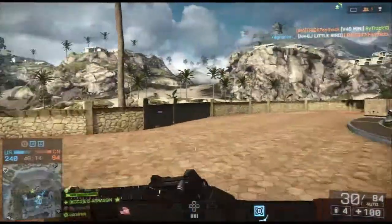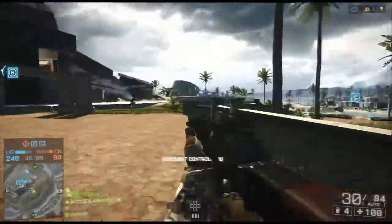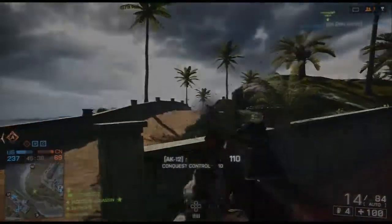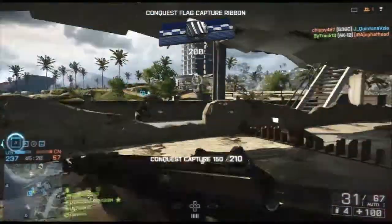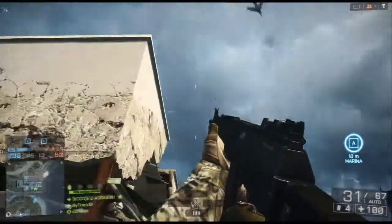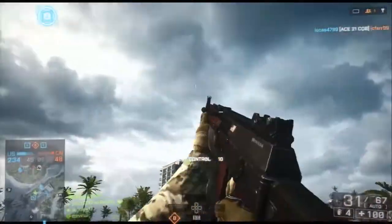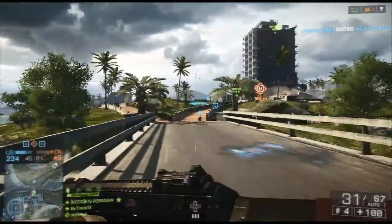Alright, our side is at 240, the opposite side is at 93. We have Bravo and Charlie, and the opposite side has taken Alpha. I'm gonna head down there and see if we can pick off some guys by Alpha. I guess there's no one by Alpha right now. There might be another guy that deployed off the jet - not sure if it's our guy or someone else. I'm gonna double back to Bravo - could be down there.